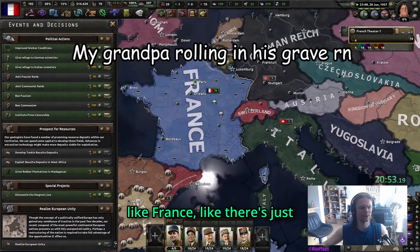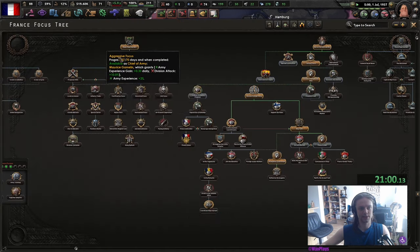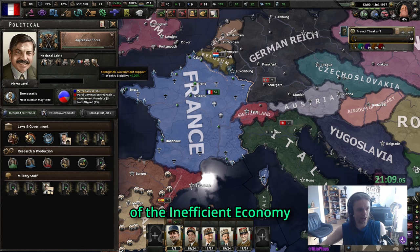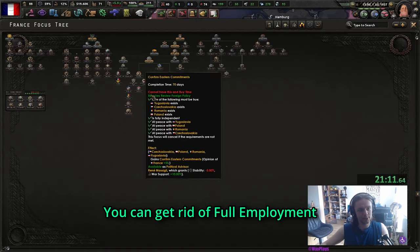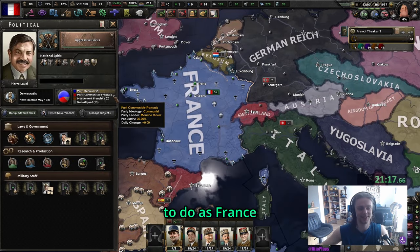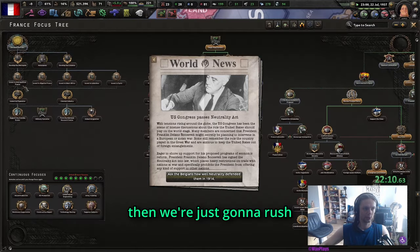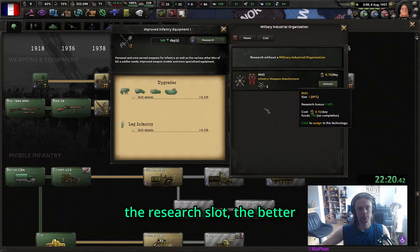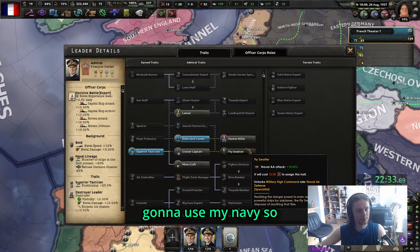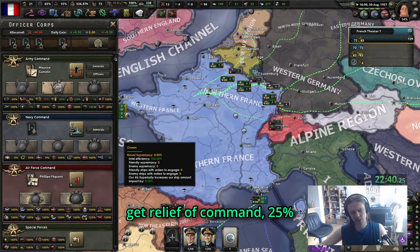Aggressive focus done - we're going to get Mori, then devalue the Franc, and then rush down the left side to the research slot and the better infantry tech. We don't have points right now - this is super important. We are democratic, so that's one benefit: we're going to get Relief of Command and 25 more army XP.